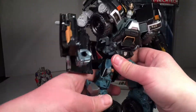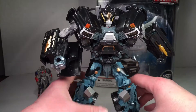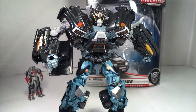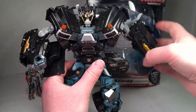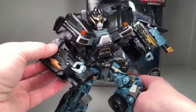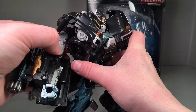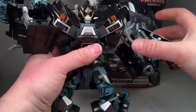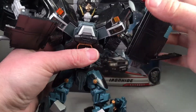And there you go — we've got Leader Ironhide in robot mode. Let's get some better light on him. He's still got the cannons — you pull these back and the cannon comes out like that, on both sides. Good articulation: you've got the elbow bend, a nice deep elbow bend, more than 90 degrees.